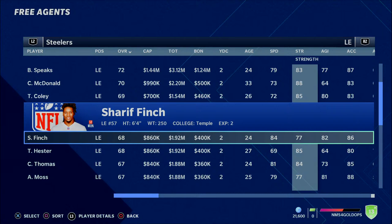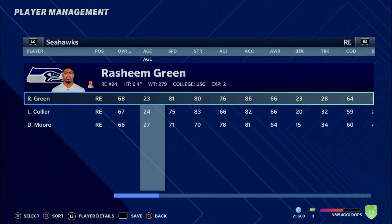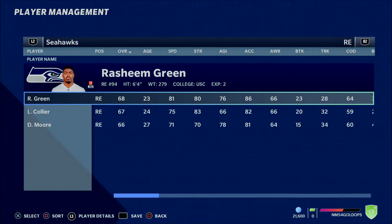The next player is going to be on the Seahawks. This is a player that was also on the other list for the 3-4 defensive end — Rasheem Green. His stats are pretty favorable for a 4-3 defensive end. What I like about him is that he's young at 23 years old, 68 overall, so you can develop him into what you want.